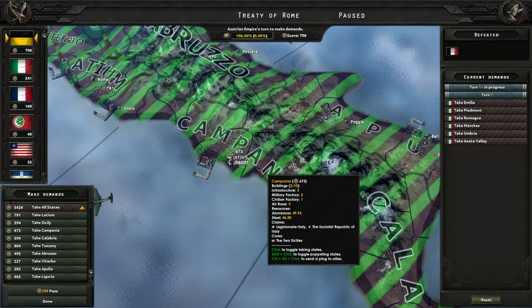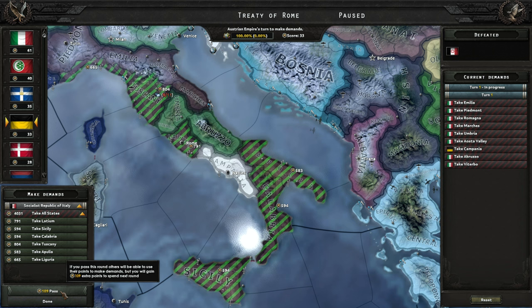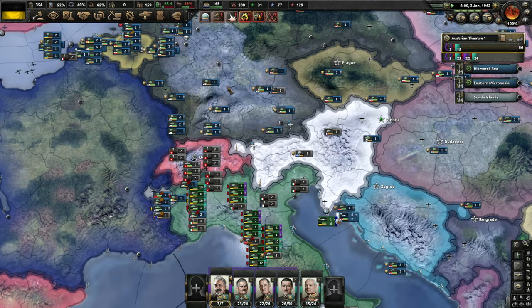We're dividing up Italy now. I very much would like to take Campagna because it has 47 aluminum and 44 steel production. That's really all I want, plus it gives me a nice little spot for a naval base there. If I get that, I'm content to not take anything else. We're going to let Legionnaire Italy take most of it. Right now I just need some manpower more than anything.